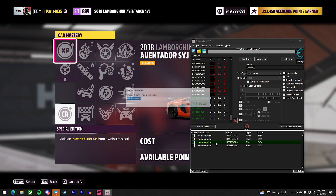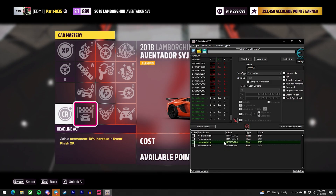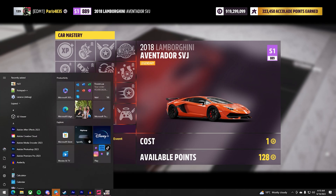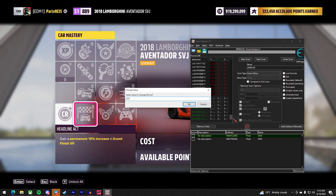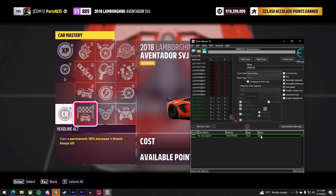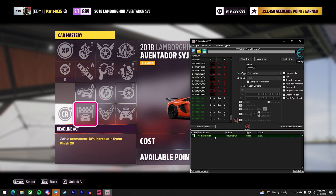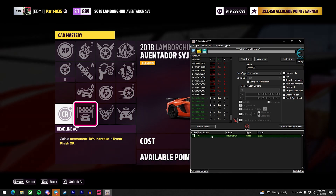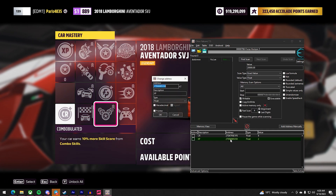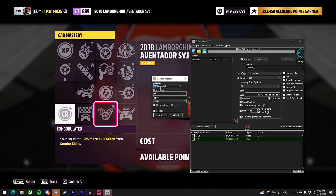It looks like it's one of these remaining four. After testing each one — it turns out it's the last one. There we go, we found it! Now change the description label to XP. Now for Forza Points: copy the first six digits of the XP address.